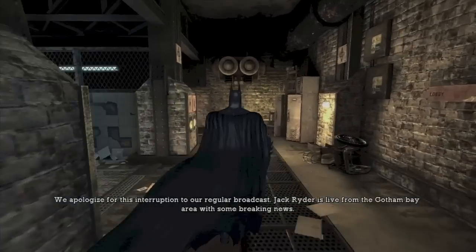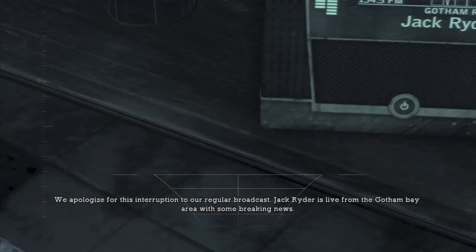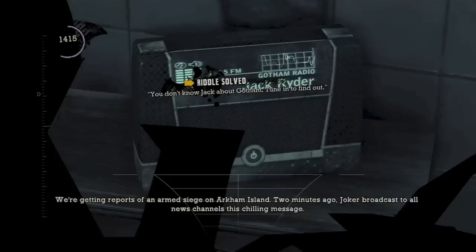The third and last riddle is when you are heading down the hallway. You are going to come over to this radio right here — you want to zoom in and then scan. It will be a Jack Ryder radio. And then you should finish this level.